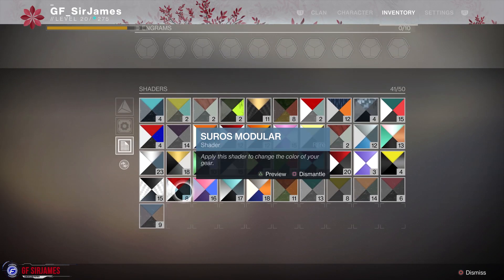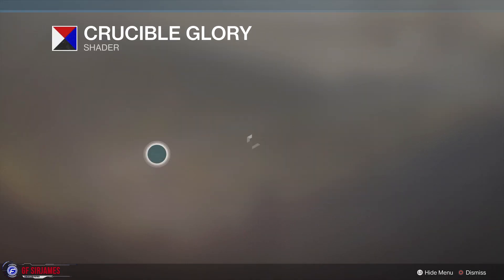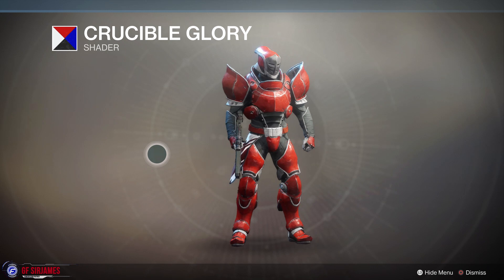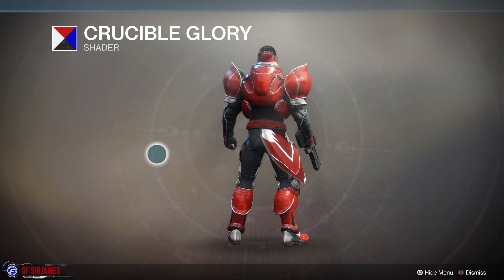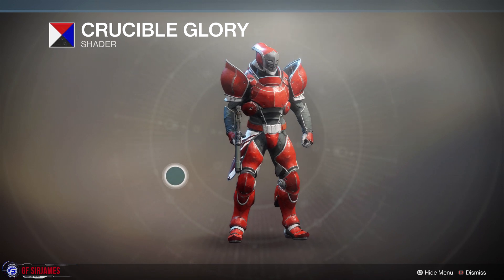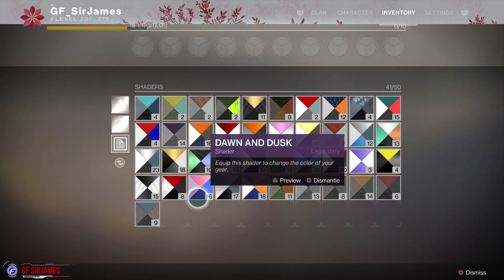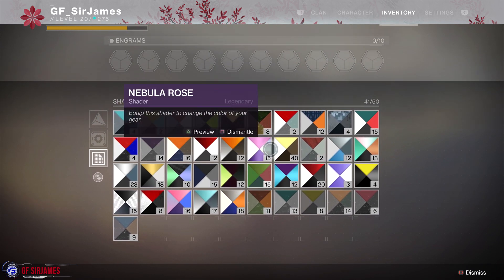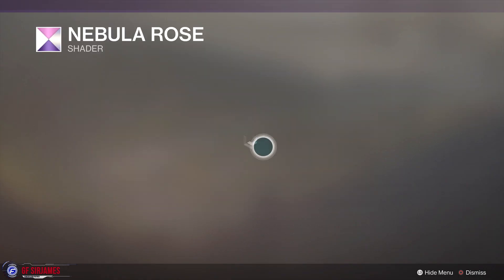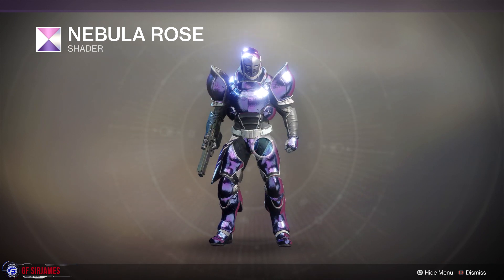As for our fourth option, let's go ahead and take a look at the Crucible Glory. It's purely based all on red — I saw blue in the shader so I figured we'd get a little bit of blue, but I guess not. Then for a couple more shaders, let's go ahead and take a look at the Nebula Rose. This should be interesting, and yes it is — it definitely gives it that really nice shine to it.